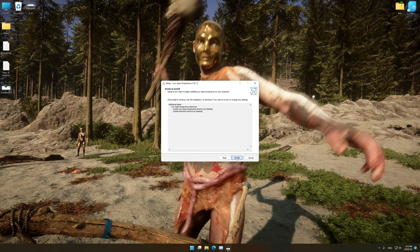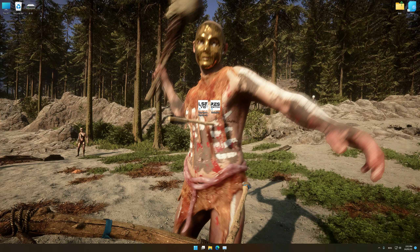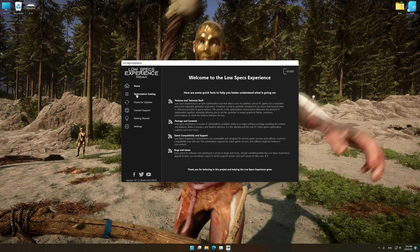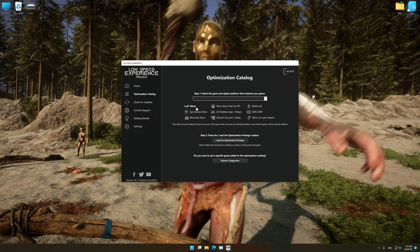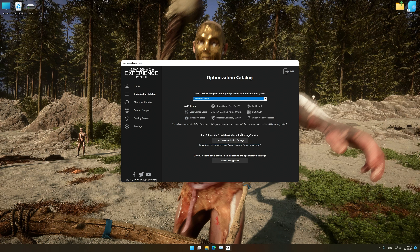First of all, start the installation process for the Low Specs Experience. Once it's done, start it from the newly created Desktop shortcut and select the optimization catalog. From the top of the menu, select the applicable digital platform, and then select Sons of the Forest from the drop-down menu. Once that is done, press load the optimization package.